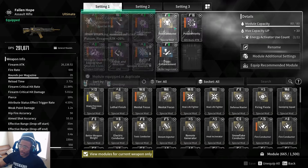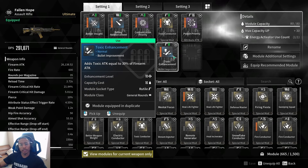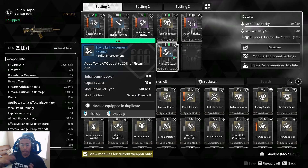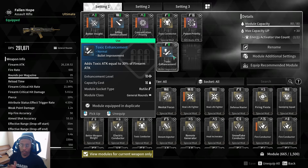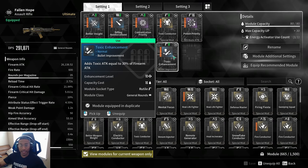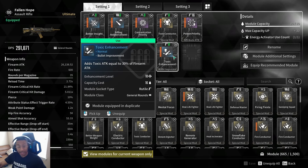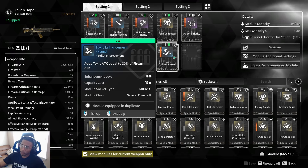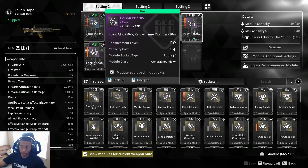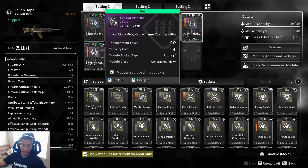The last three mods are designed specifically to boost the unique ability. We put on Toxic Enhancement so each shot adds 30% of firearm attack as toxic damage. We also added Poison Priority — toxic attack plus 50% with a minus 30% reload time modifier, which accounts for the other half second added to our reload time, bringing us to 2.7 seconds overall.